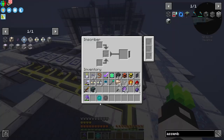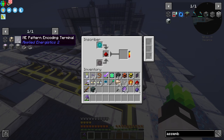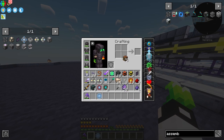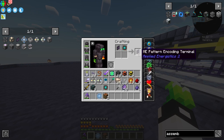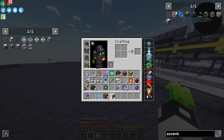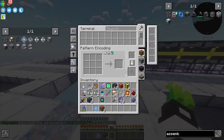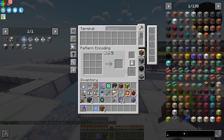I'll need an Engineering Processor to make the ME Pattern Encoding Terminal: ME Terminal plus Calculation Processor, then ME Crafting Terminal plus Engineering Processor, and we get the ME Pattern Encoding Terminal. Let's place it here. Now we need patterns — I want a whole stack of them.